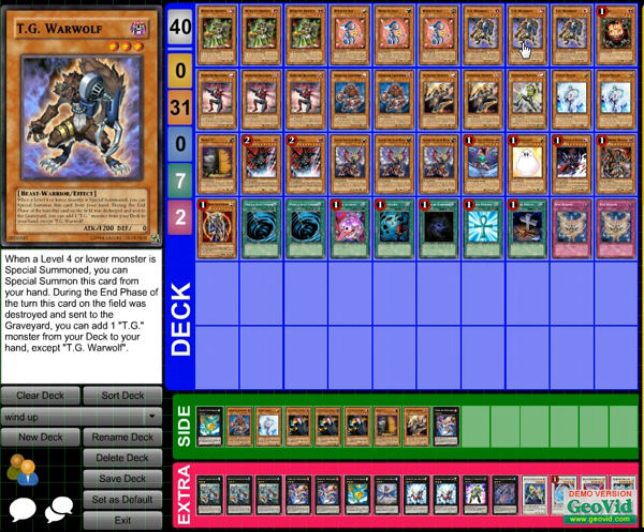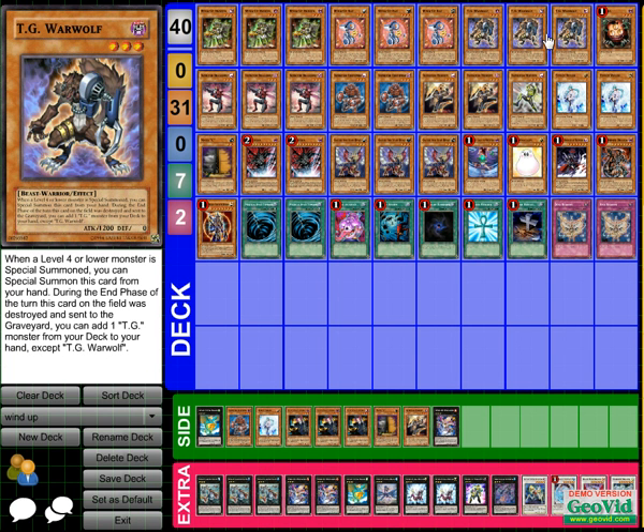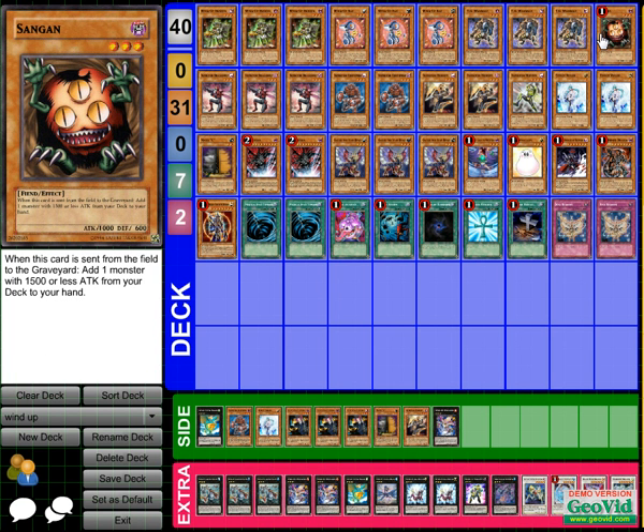I don't run any other TGs. I might throw in a TG Striker because I want to try to synchro with the deck, and the main other reason is he's a dark, which goes into my Dark Armed Dragon plays — it combos off so well. Some people could run Striker so they get a search off if he stays on the field, but that's up to you.